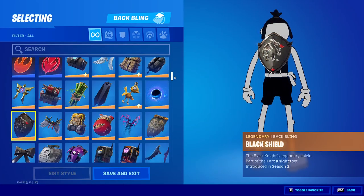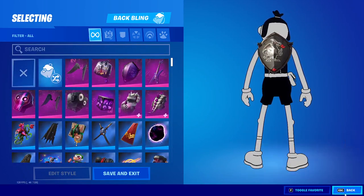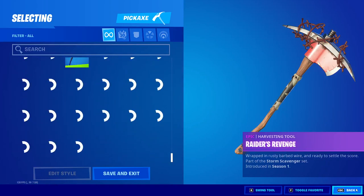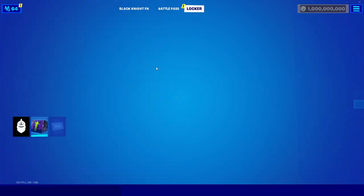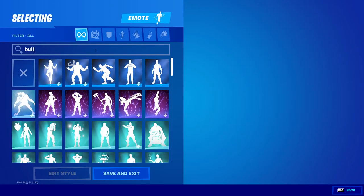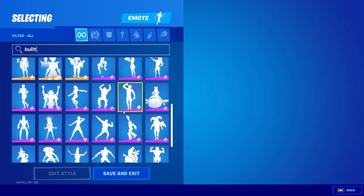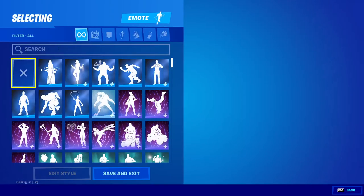That goes for back blings as well — you can choose any back bling in the entire game, as you can see right here. You can choose any pickaxe, and you can also choose any glider and any contrail as well. You can also choose any emote and you can use built-in emotes on any skin that you want by typing in built-in. Then you can choose any built-in emote and use them on any skin.